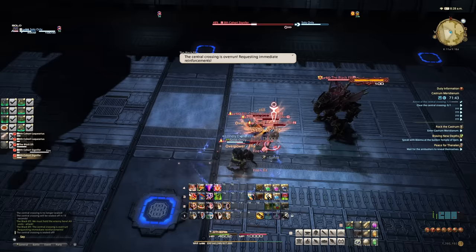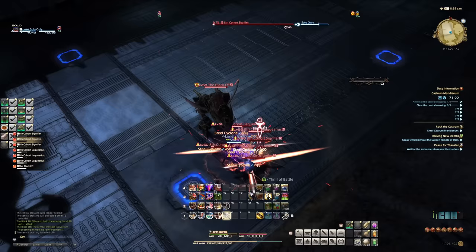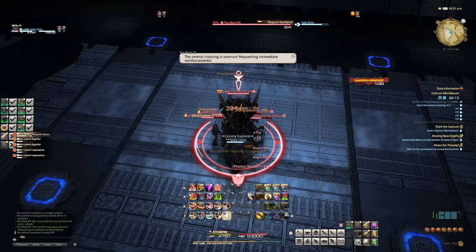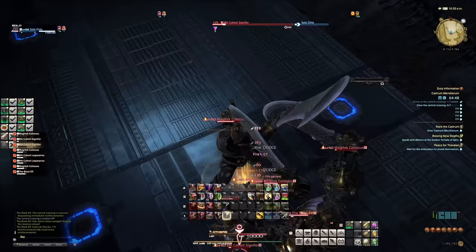The plan was to save all that damage until the first adds spawn, then burst down the mages as fast as possible. This strat was going so well the only mitigation we had to use was Arm's Length to slow down the melee. We were consistently reaching the final add phase, but by the time we got there, we had nothing left to heal back up with. Our last resort was using an X potion as early as possible to make sure our max potion was off cooldown by the time the colossi spawned. This pushed us the furthest we'd ever gotten, taking down both of the final mages — but it still wasn't enough.